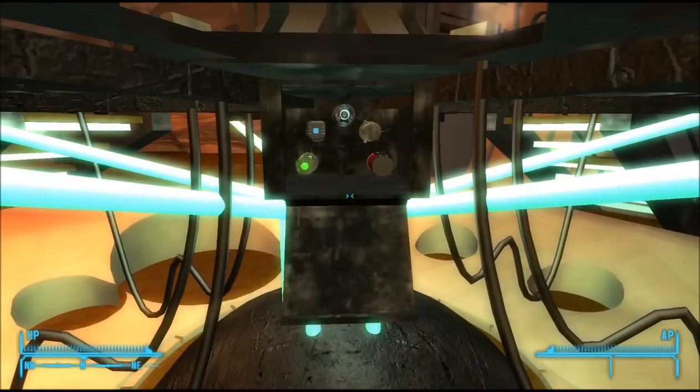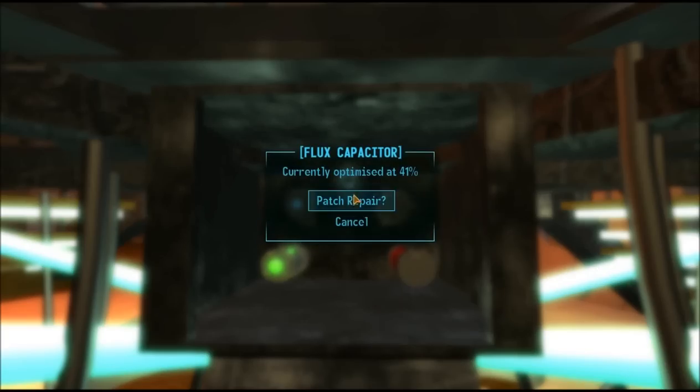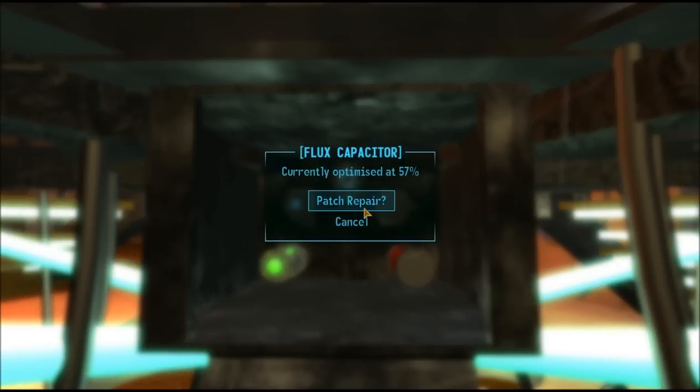If you materialise quickly enough and sustain minor damage during a flight, go to a component and use it and you have the option to patch repair. If it is damaged you can try repairing it without any components. Repair succeeded and you can see the percentage has gone up. Keep doing this again and again — it is possible to get the component back up to 100% this way.